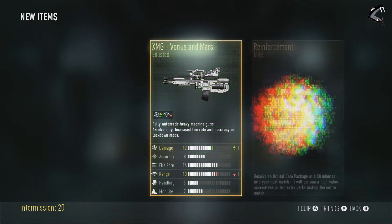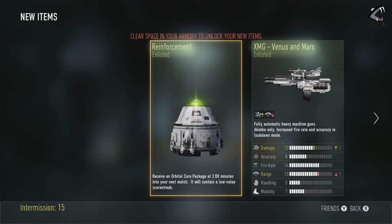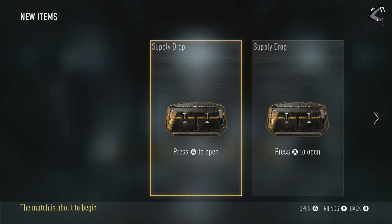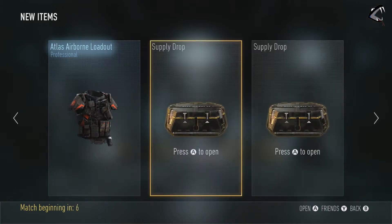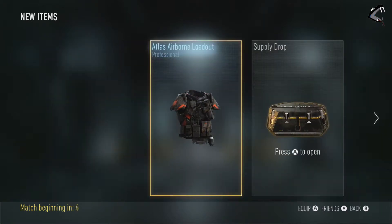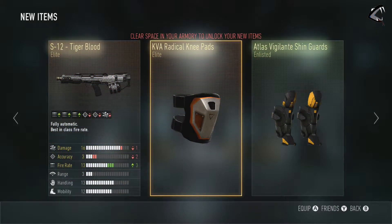Our first one — that's okay, elite reinforcement. That's actually really... those XMGs I'll probably never use. Next one — loadout — that's stupid, it's an elite but it's an S12, that's probably like the most useless gun ever. I've gotten those shin guards so many times. Those knee pads look alright, but I don't see myself using them a lot.